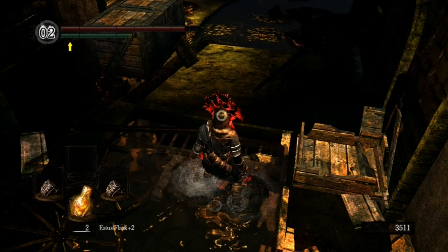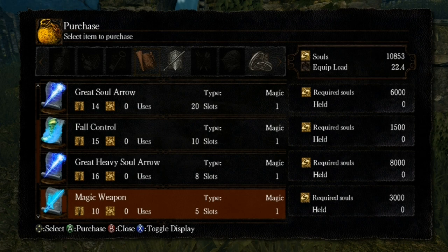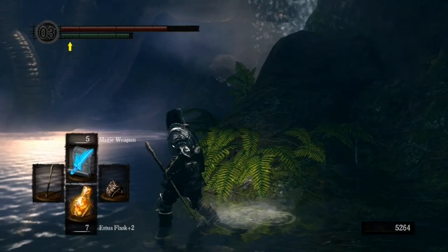Kick the snot out of Kirk — try not to get any spikes in your fists. Now go and find Griggs at Firelink and buy Magic Weapon from him. This is pretty much the only thing you need from him. Take the ember to Andre and get your Cestus upgraded the rest of the way, then use Magic Weapon to buff it.